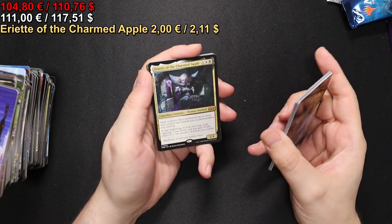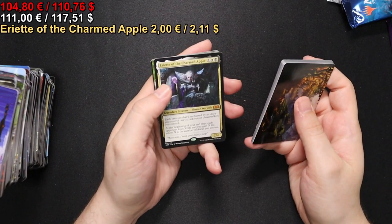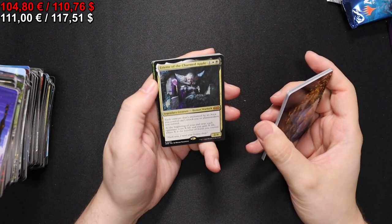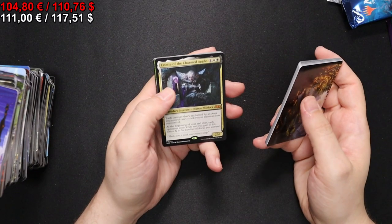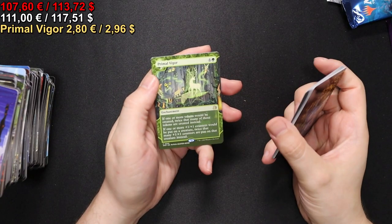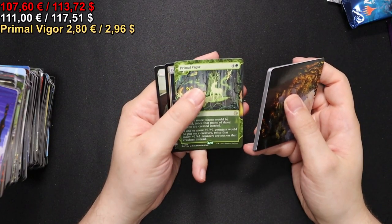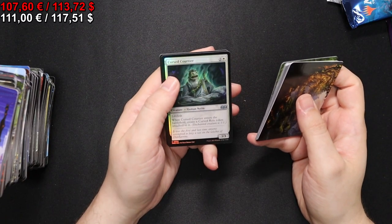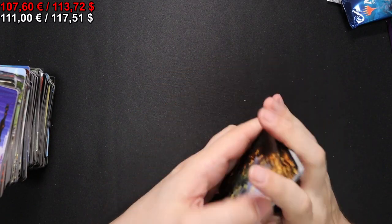We have Aglorin of the Charmed Apple - that's a nice one. Very cool build-around commander because she's a bit different from the usual enchantment synergy. A Ground Seal, Primal Vigor - which is also very nice - a Cursed Courtier, and a Night token.